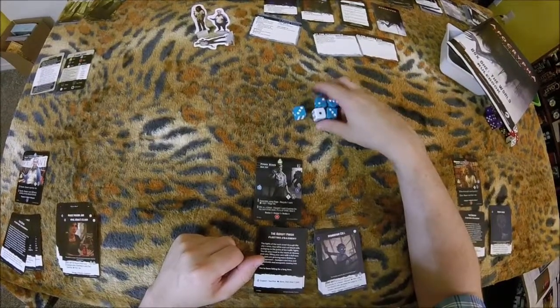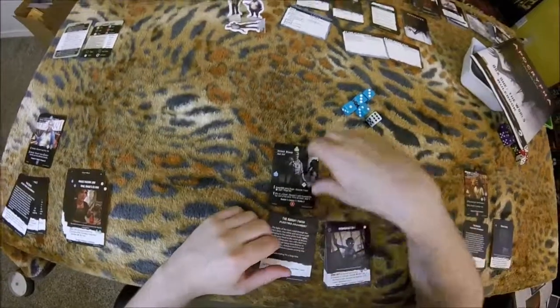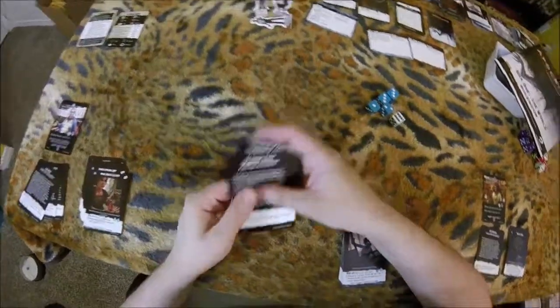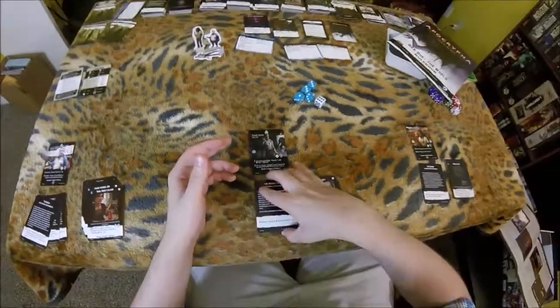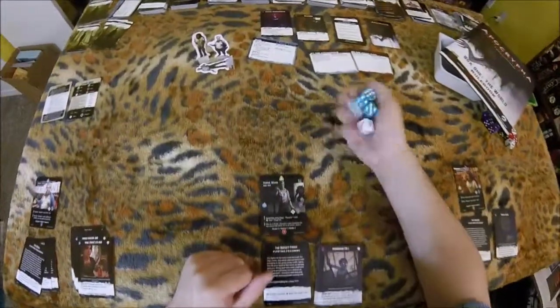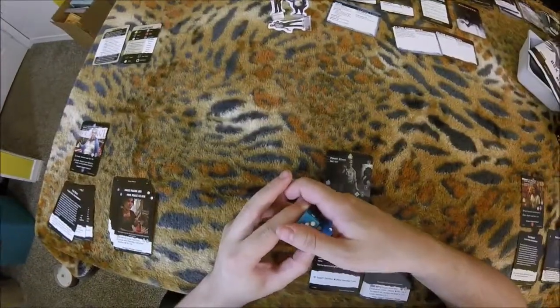Once you get into the real meat of the game — which is the skinwalker chapter in this box — the later boxes are going to have four chapters each and they're going to be huge and full of content. Once you get into that, you actually start getting permanent fragments that you can slot into your halo instead of one-time use abilities. So that's when it gets really interesting. But for now, for Crystal Mephistopheles for sure, that's all she wrote.